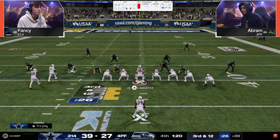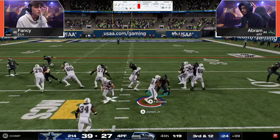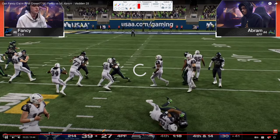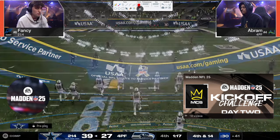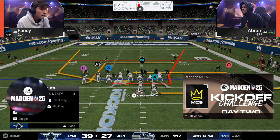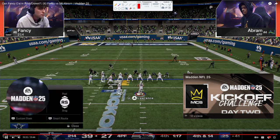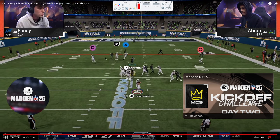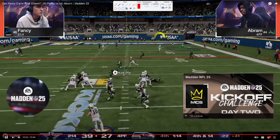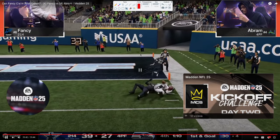Jet sweep — single back jet sweep — not there. Third and twelve, effectively fourth and fourteen, taking all of Abram's timeouts. Fancy tries to pass and get the first down — if he gets it the game is over. Looking for the corner route on the left, looking for the tight end — the tight end is completely open. And that's it — game's over.